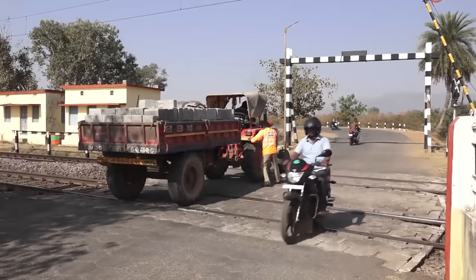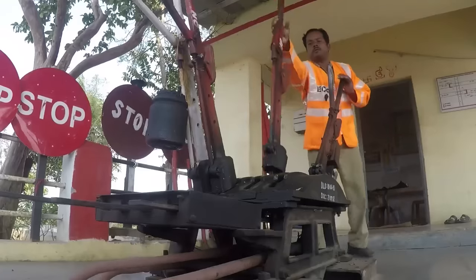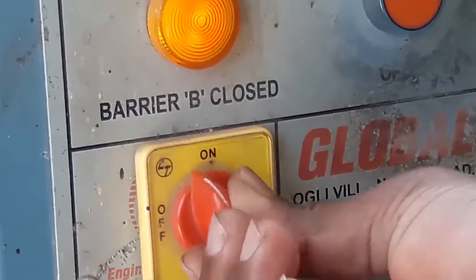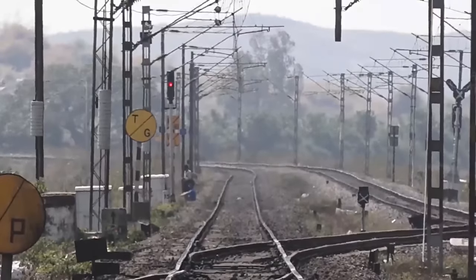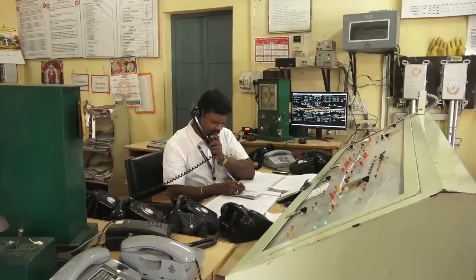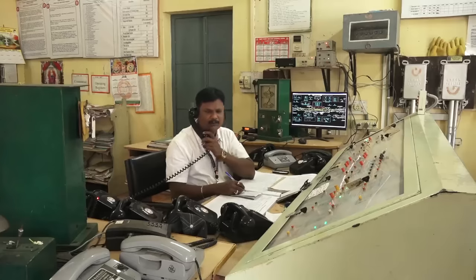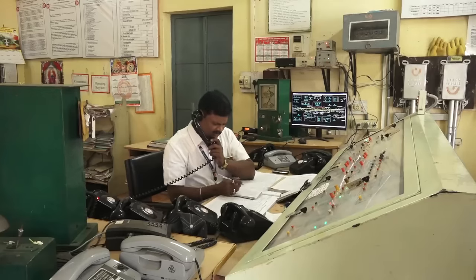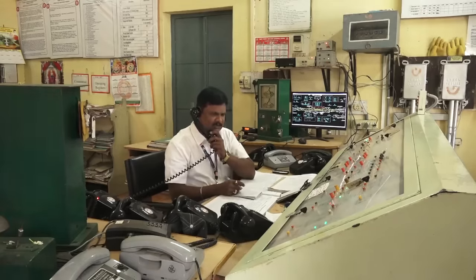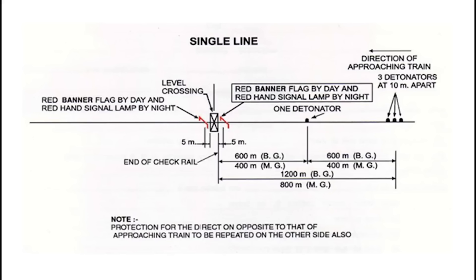अगर नहीं हटता तो फिर लिवर या स्विच द्वारा सिग्नल को डेंजर करें। फिर तुरंत स्टेशन मास्टर या केबिन मेन को पीएन के साथ सूचित करें। स्टेशन मास्टर या केबिन से अगर संपर्क नहीं होता तो ना घबराए और तुरंत गेट प्रोटेक्शन यानी की सुरक्षा की प्रक्रिया शुरू कर दें — सिंगल लाइन,